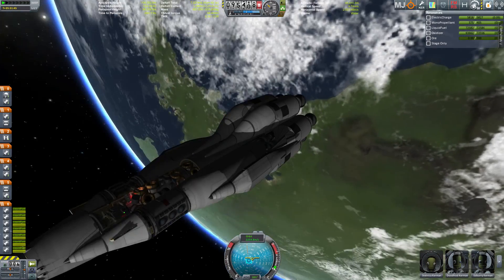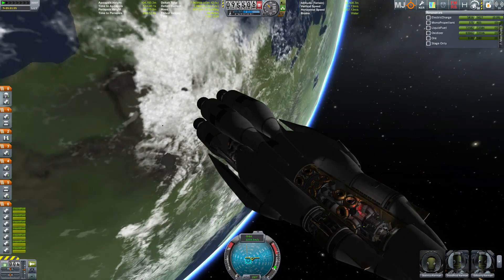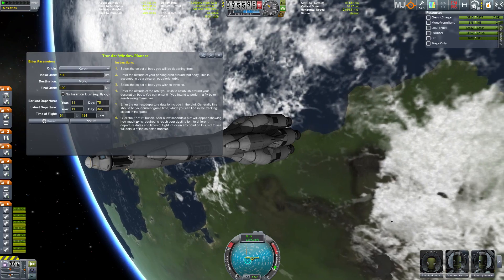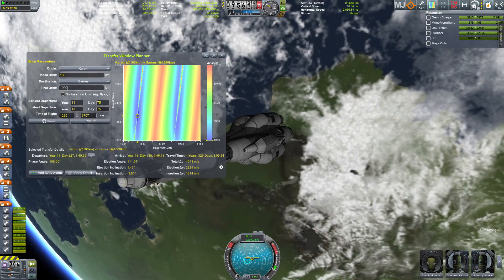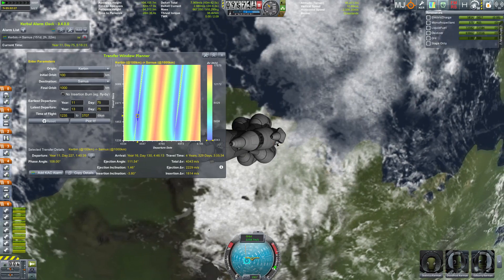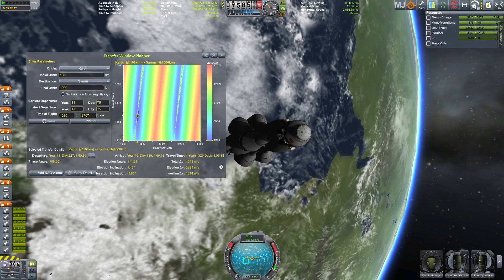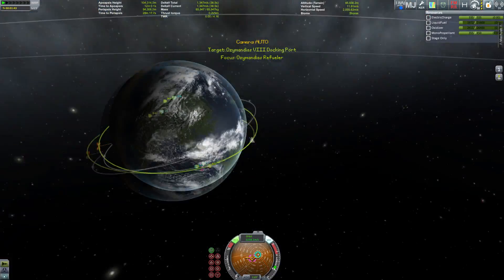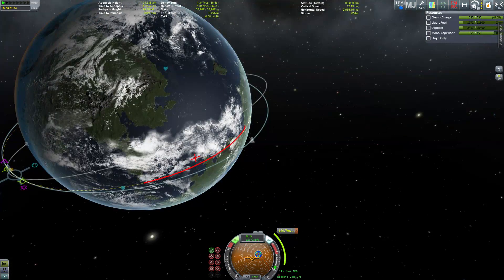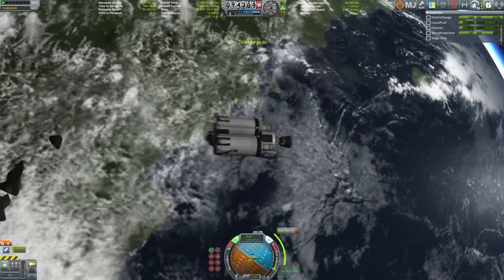I'm making sure every single battery is turned off to save electricity, since the big solar panels on the Ozymandias itself are hidden below parts of the booster stage — maybe not the brightest idea, but that's how it is. I've plotted the trajectory to Sarnas using the Transfer Window mod, put that into Kerbal Alarm Clock, and I'm now going to deorbit my refueler so it doesn't take up space in orbit and no other vehicle will hit it.